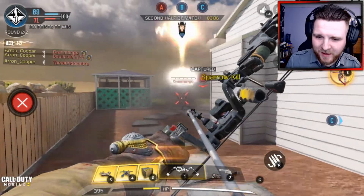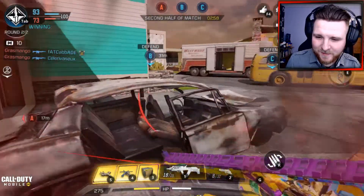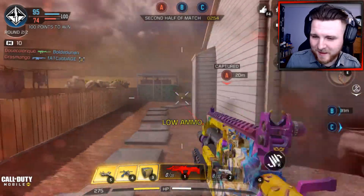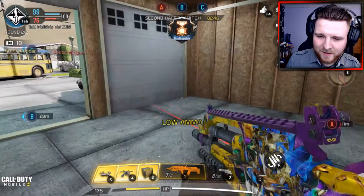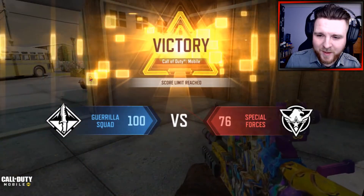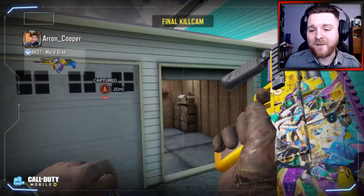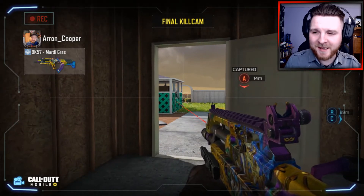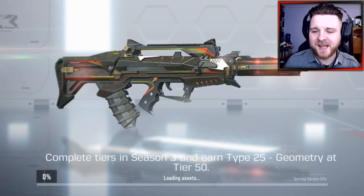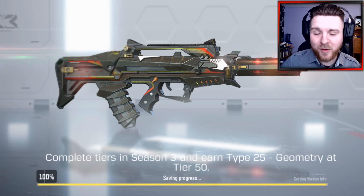Cheeky double kill there. Sparrow's too good, not gonna lie. But there we go my friends — we managed to wrap the game up there, we dropped the nuke, and that my friends is the BK57 Mardi Gras variant. The BK57 is a great all-round weapon — I may well use it when I play zombies, but it is a great variant to use within multiplayer. It's not a weapon I use all the time, but the variant itself stands out. I love the colour scheme, I love the design of it, and I'm hoping moving forward we get some really cool awesome designed weapons.